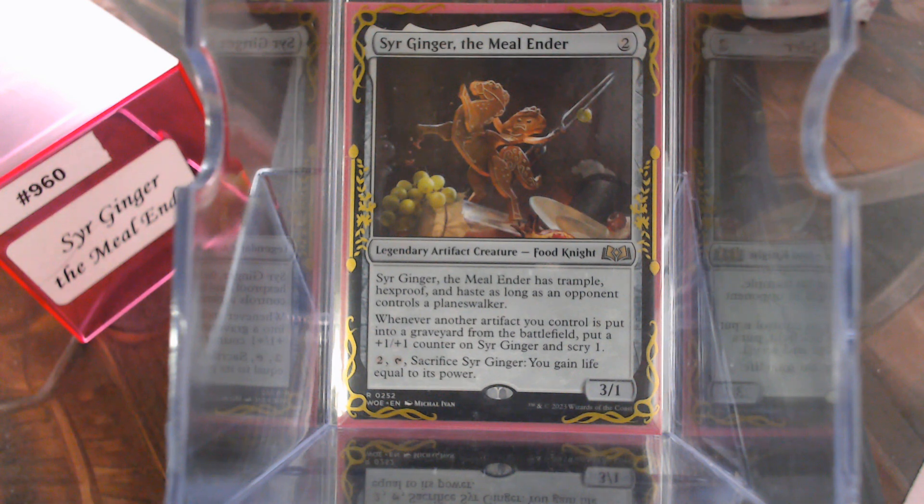Hello, everybody. Welcome back to Cure for the Common Game. Today we are back with Sir Ginger, deck number 960.